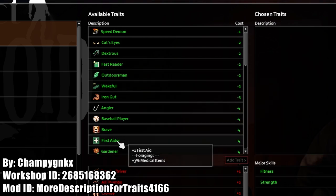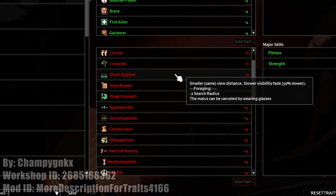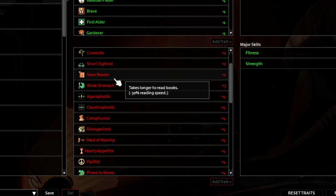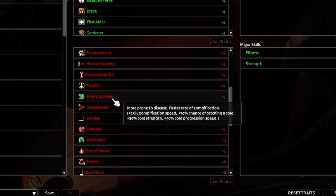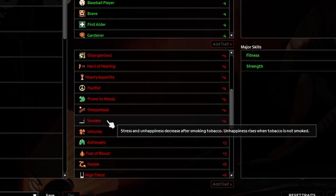It does work with many other trait mods that add traits to the game, such as the Dynamic Traits mod, and all of the hidden effects that you can't normally see are shown in parentheses in the new trait description when this mod is enabled.